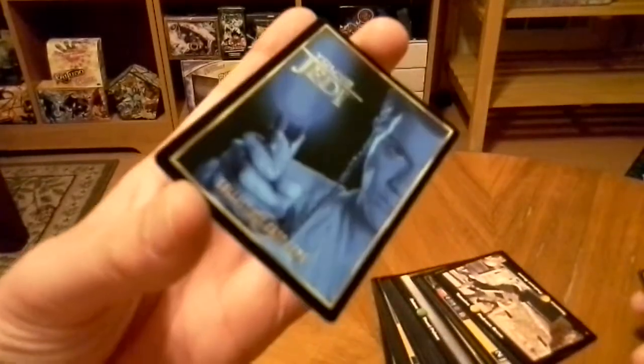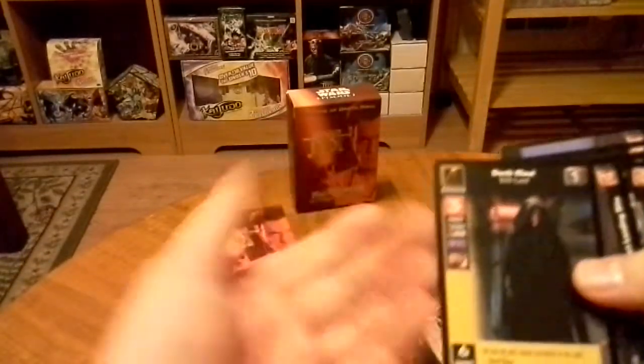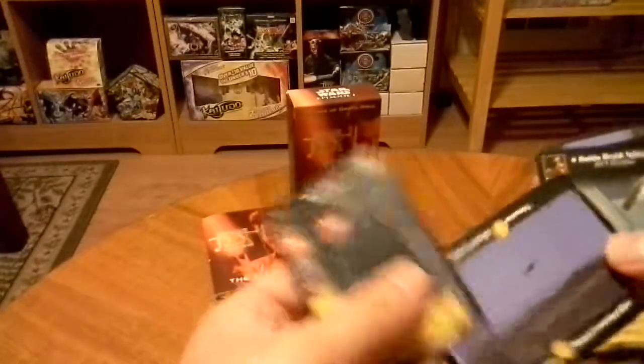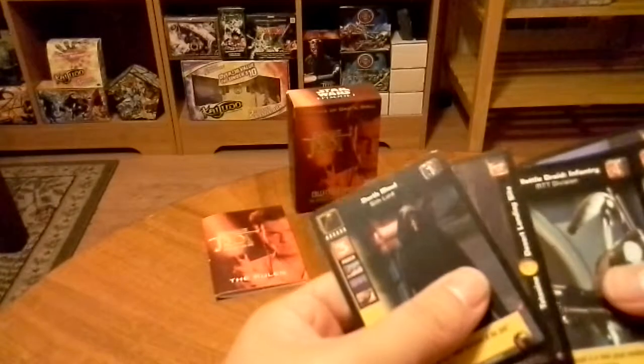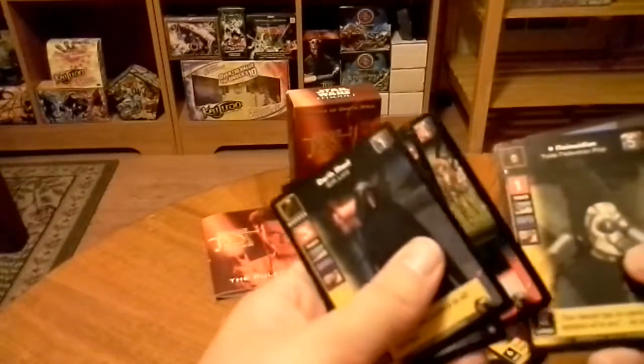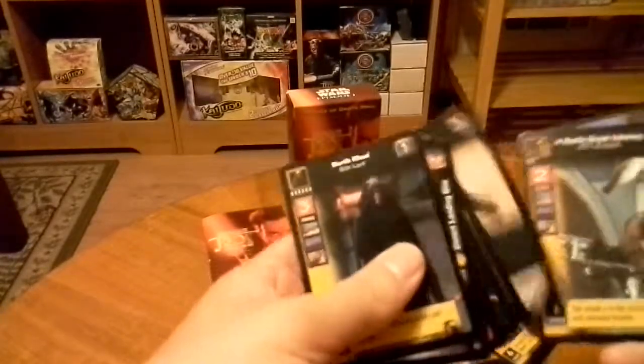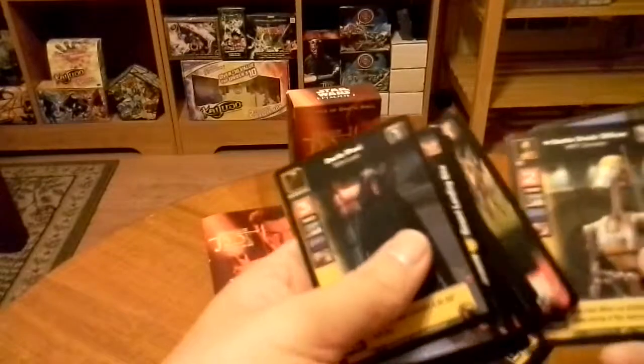The back has Obi-Wan, and the Darth Maul deck will have Darth Maul on the back. So, Darth Maul, Tatooine Desert Landing, Battle Droid Infantry, Incomplete Control, Neimoidian, Blaster Rifle, Battle Droid Officer, Blaster — more Battle Droids.